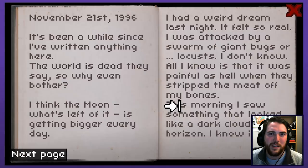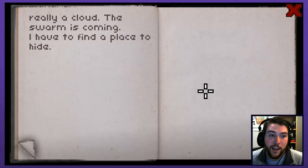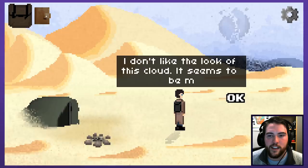I had a weird dream last night, it felt so real. I was attacked by a swarm of giant bugs or locusts - all I know is it was painful as hell when they stripped the meat off my bones. This morning I saw something that looked like a dark cloud on the horizon. I know it's not really a cloud - the swarm is coming. I have to find a place to hide. Is it just a swarm of locusts, or is it something more sinister, something more extreme that is specific to this game?